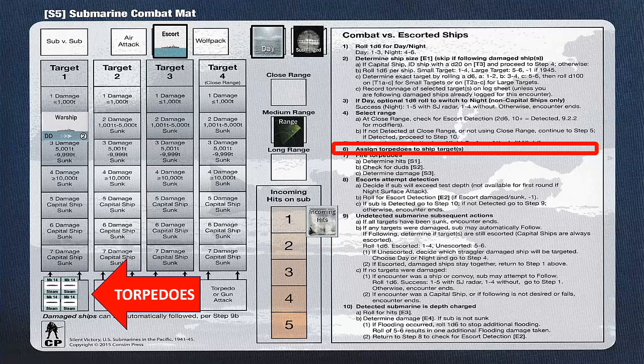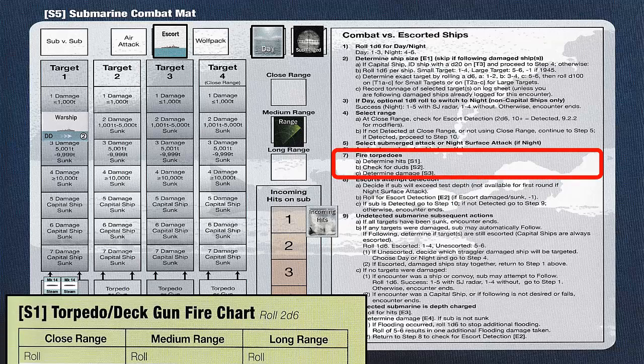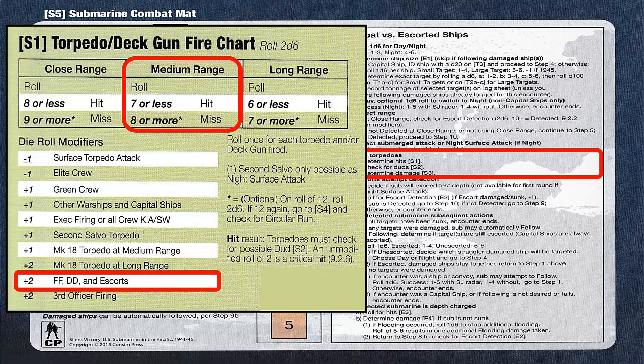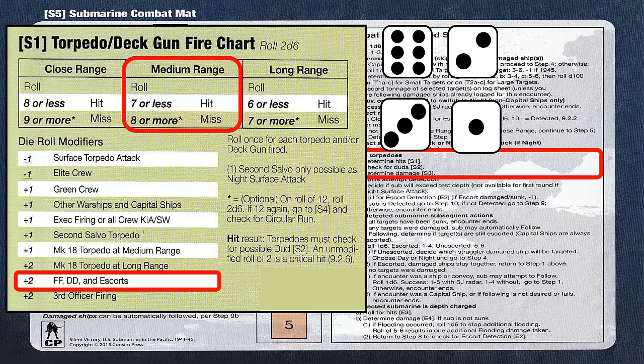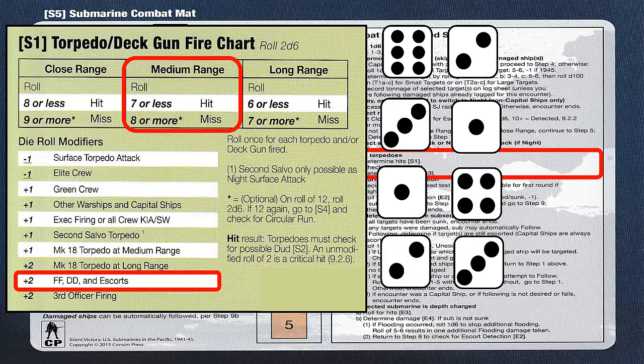Now that our 4 torpedoes have been assigned to the target, we will fire the torpedoes per step 7. We will roll per chart S1 on player aid card 2. If firing at close range when escorts are present, we would have to roll for escort detection first before firing our torpedoes. If firing at medium range or long range, we can fire first before determining escort detection. Because the target is a destroyer and there are escorts, we have a plus 2 die roll modifier. We roll 2 six-sided dice per each of the 4 torpedoes fired. The first roll is an 8, so a plus 2 modifier results in 10, which is greater than 7 on the medium range chart — a miss. The second roll is a 4; with a plus 2 modifier the final result is 6, which is a hit. The third roll is a 5 with a plus 2 modifier resulting in 7, which is also a hit. The last roll is a 5 with a plus 2 modifier also resulting in 7, which is another hit. So we have 3 hits and 1 miss.